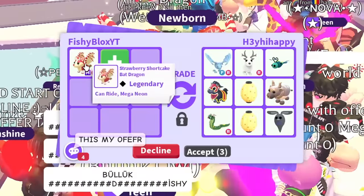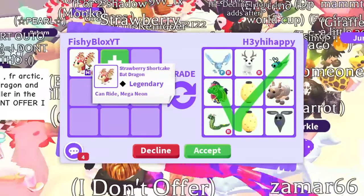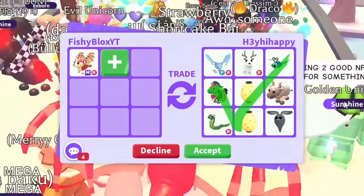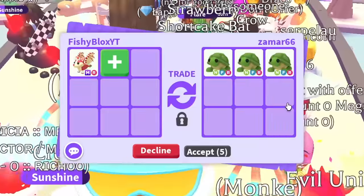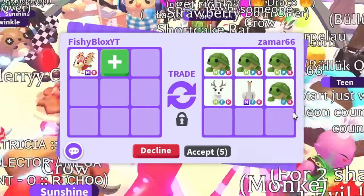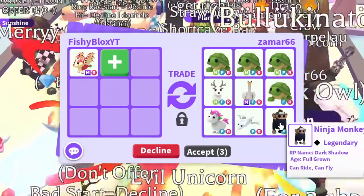There's so much hype with this new bat dragon. I'm thinking I'll probably accept the candy cannon unless someone beats it. Now we have some neon turtles — it's gonna be enough for a mega... nope. But they did add a neon fly ride arctic reindeer, mega swan, fly ride turtle, fly ride unicorn, fly ride Halloween white ghost dragon, and a ninja monkey with fly and ride.